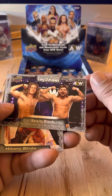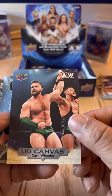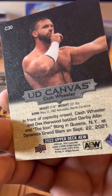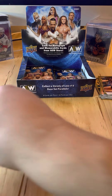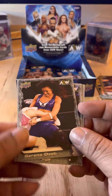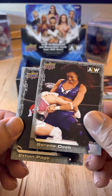Tag Team: Varsity Blondes. Hikaru Shida. Britt Baker. Another Upper Deck Canvas: Cash Wheeler — those are nice cards, I really dig them in hockey. Main Feature: Sting. Serena Deeb — also haven't seen her on TV for a little while, is she injured?